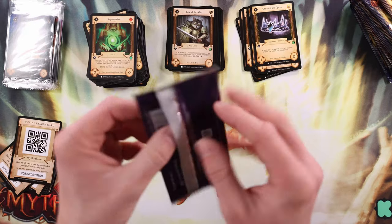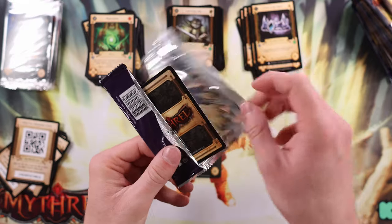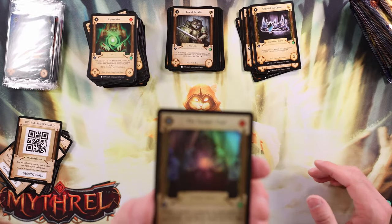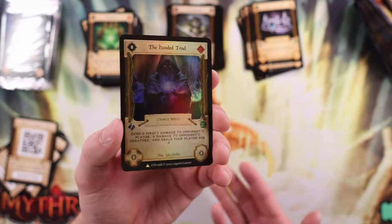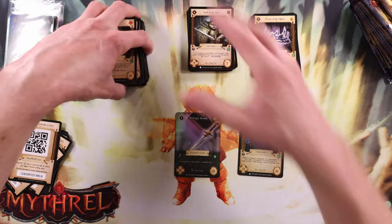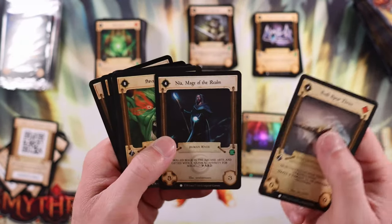Let's go ahead and open this box topper here because we're halfway through the box. I love that about these Kickstarter games — you see a lot of artists able to find work and a vehicle for their creativity. Here's our foil rare box topper. A reminder — this is the second foil we've gotten in this box, and it wasn't from a regular pack. It looks really nice. Hooded Triads. So maybe you can only get a few foil rares as the box topper.